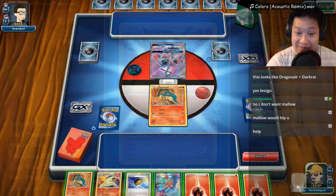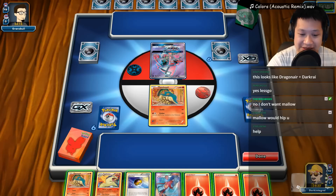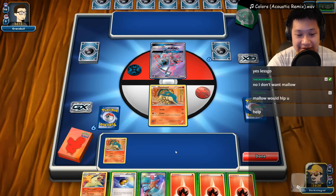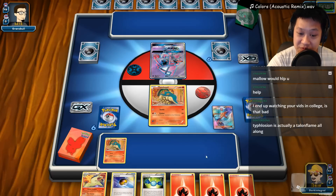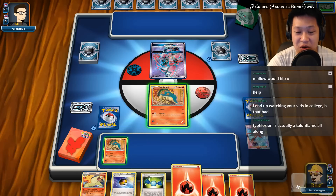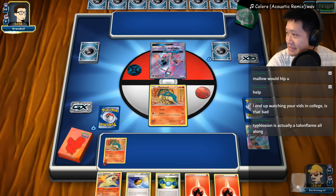Welcome to another Typhlosion match. I'm going to play my remix - this is Colors from Code Geass. This is a very nice hand. This is a very telltale sign, but I only get one supporter return. I'm not going to put the energy on the front Pokemon because he'll get the KO instantly if he gets the DCE.